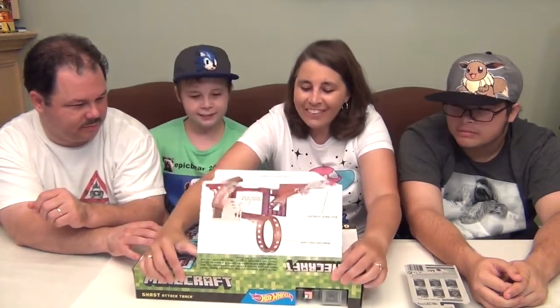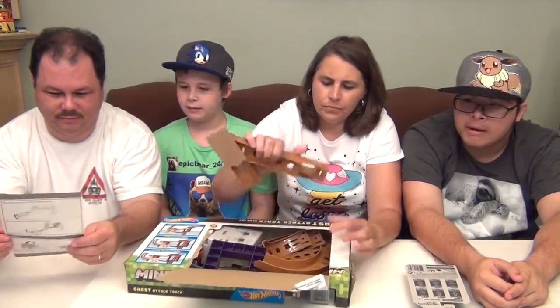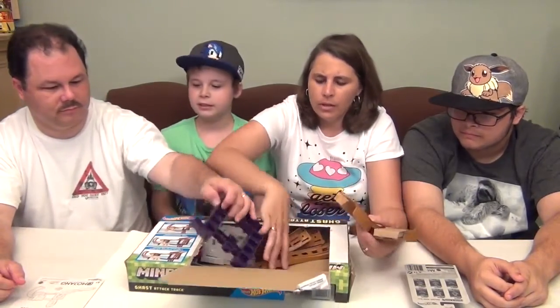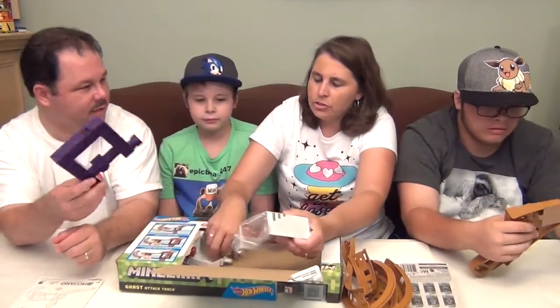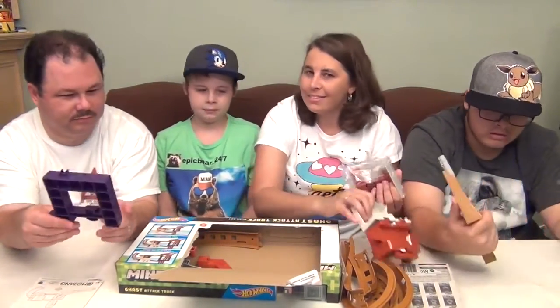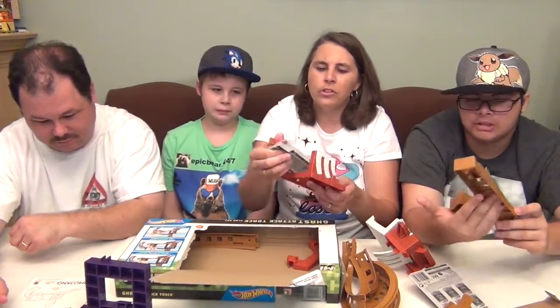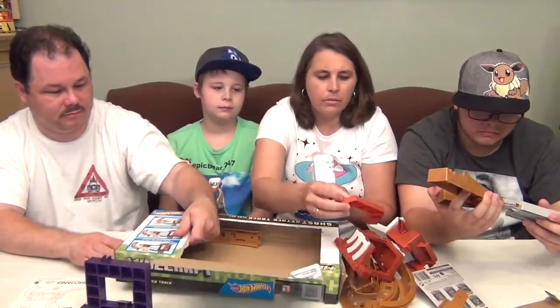Look at that — it's a pretty big box. This looks like it could go together, and this looks like two pieces that form your portal. Look at that — hold it up, that's pretty cool. And this looks like the launch pad, here's the launcher, and here are some bricks or something.